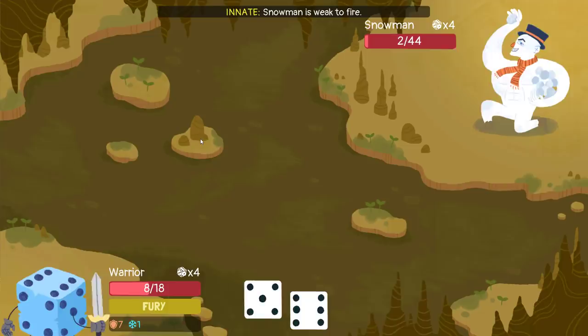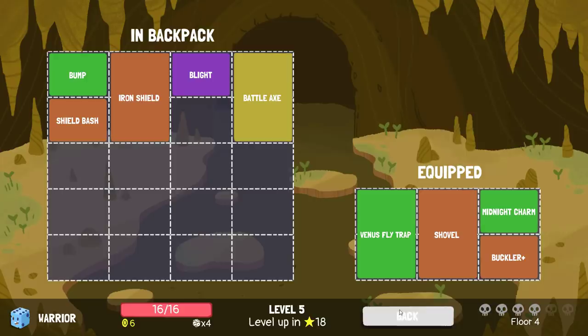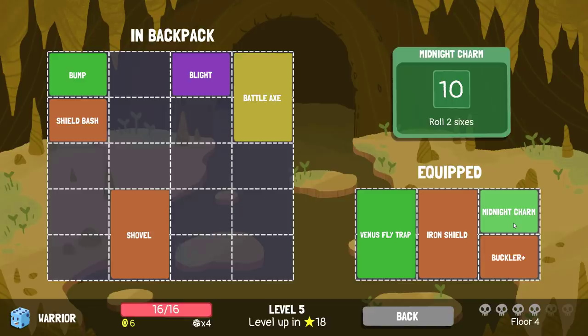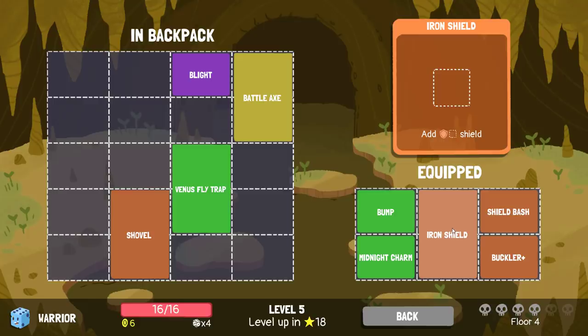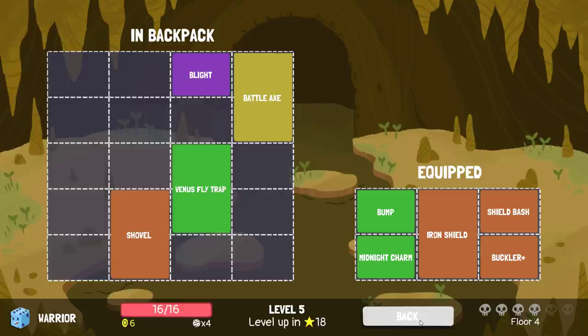So the next piece of upgrade for this build — Shield Bash! Needs doubles, bash with shield, do damage! Let's get rid of — I think being able to heal so that I can deal with... Iron Shield should go in the build as well. Maybe I get rid of Venus Flytrap and it's just Midnight Charm, Shield Bash, Buckler, Iron Shield — the whole thing is just get as big an Iron Shield as possible as early as possible and then Shield Bash. That kind of seems like the strat to me.